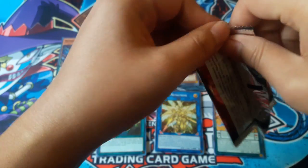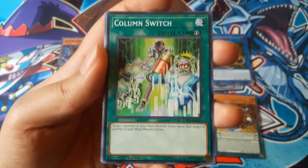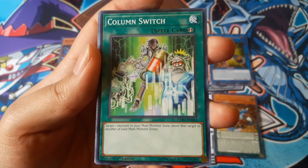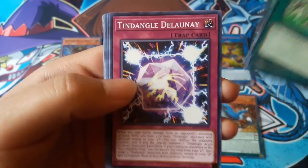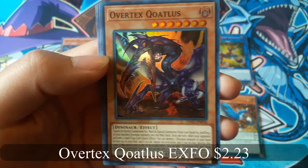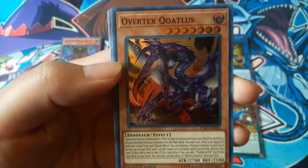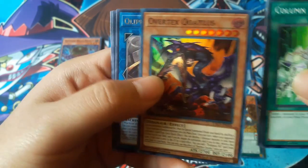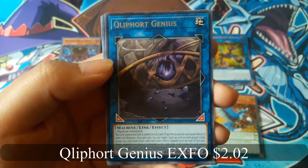And for the last pack — can you get something above a super rare? Column Switch. And Overtex Quatless for a super rare. And Quo Fort Genius for a rare.